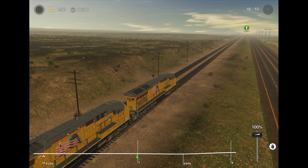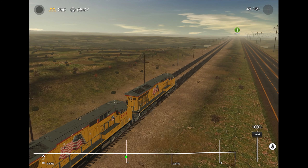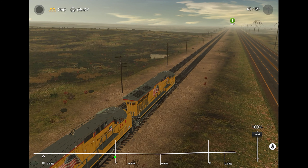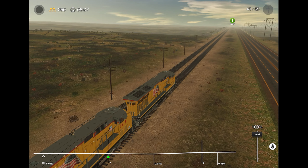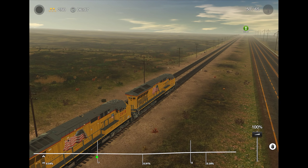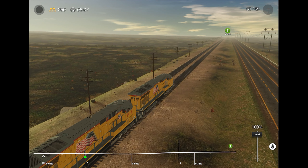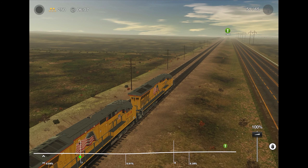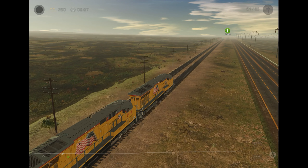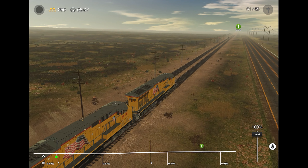There's an issue with a lot of routes here in Train Simulator 3 where if you go into the map you can't zoom back down into the world. With this route it's even worse — there's an exclusive issue where once you go to the map, you can't move the camera at all, you're just stuck. I don't know why that keeps happening. Come to think of it, I wonder how that's going to work for the surveyor — if that glitch persists in the surveyor, it's basically going to make it impossible to make your own session.